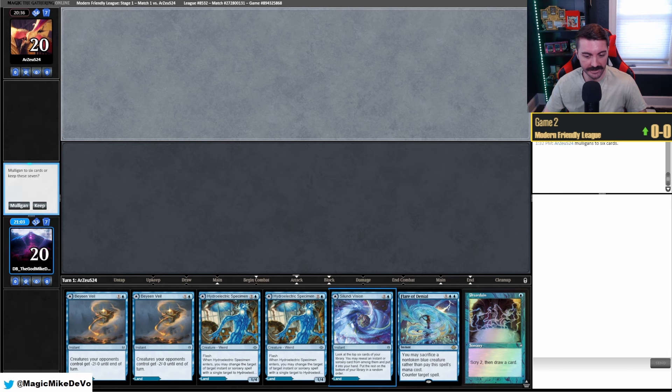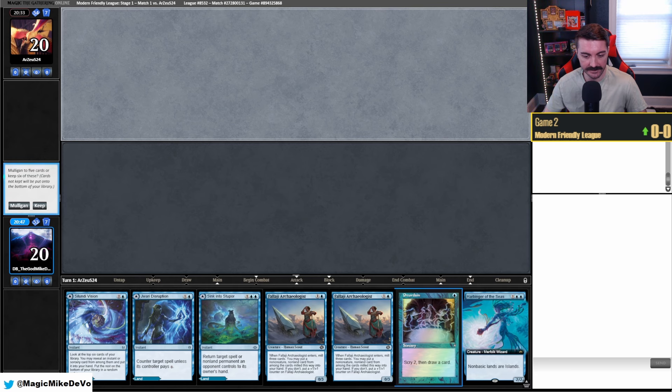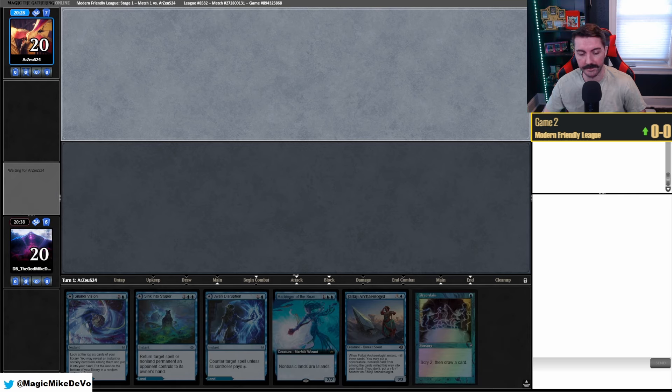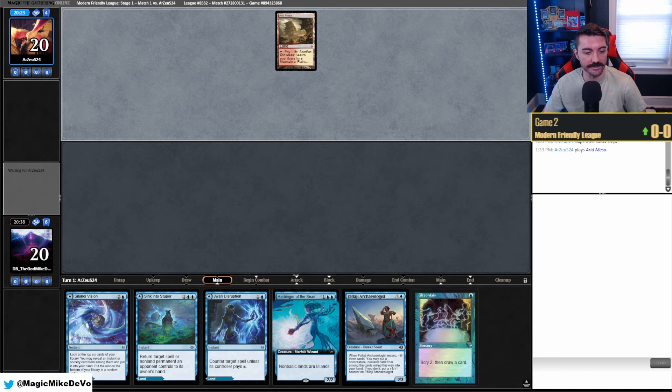We have a bunch of lands and a Preordain, no untapped lands either — I'm going to mulligan this one. We'll keep the next hand. We have three lands, Preordain, Harbinger — keep. Harbinger can be cheesy so I don't mind keeping that. Falaji. We're going to lead off on a tap land though, hopefully not too slow against Dredge, especially if they go like turn two Cathartic.